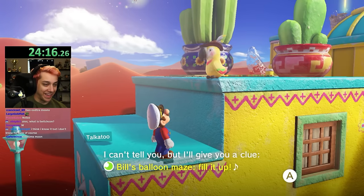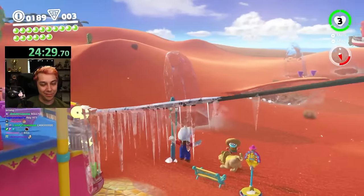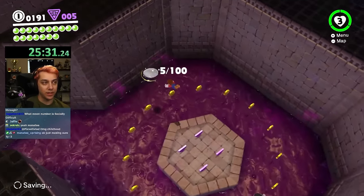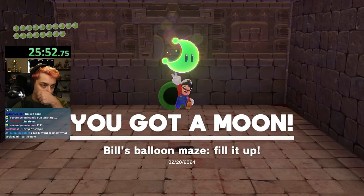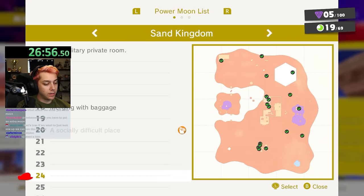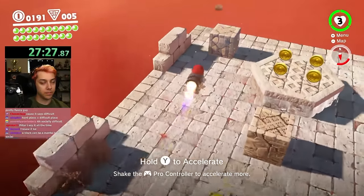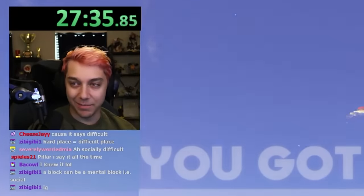Next up: 'Bill's balloon maze — fill it up.' What does that mean? I know what moon it is because of 'Bill' and 'maze,' I guess. I think I might know what 'socially difficult place' is after seeing where it is on the list. Bullet balloon maze cross — that was the wrong one. Bill's balloon maze — fill it up, let's go! I'm going to check a single moon — Sand Kingdom moon 20. That is 'inside a block is a hard place.' What — 'a socially difficult place'?! Wow, okay. That was a good one. I don't get it, but that was awesome.